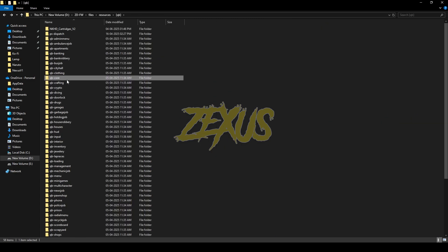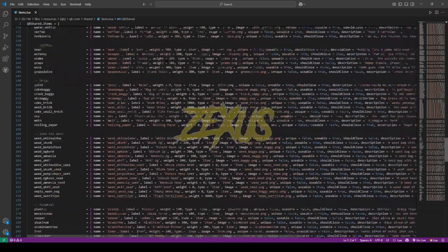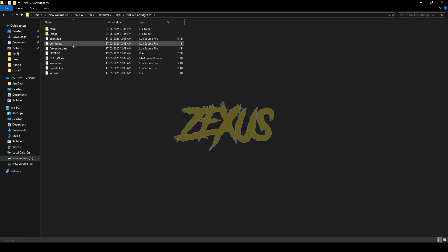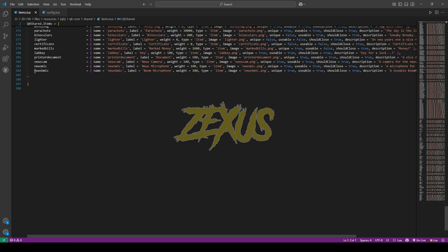Now we have to add the item. Open the QB Shared items.lua and come to the very bottom line of the code. Then open the cartridge folder, then config.lua. Here you will see the name of the item mentioned, so we just need to copy the item name from here and paste it over there.